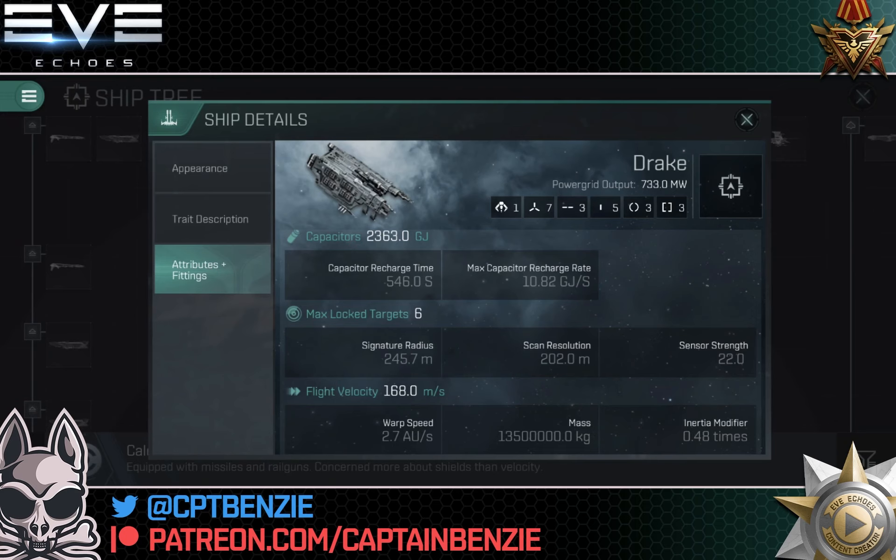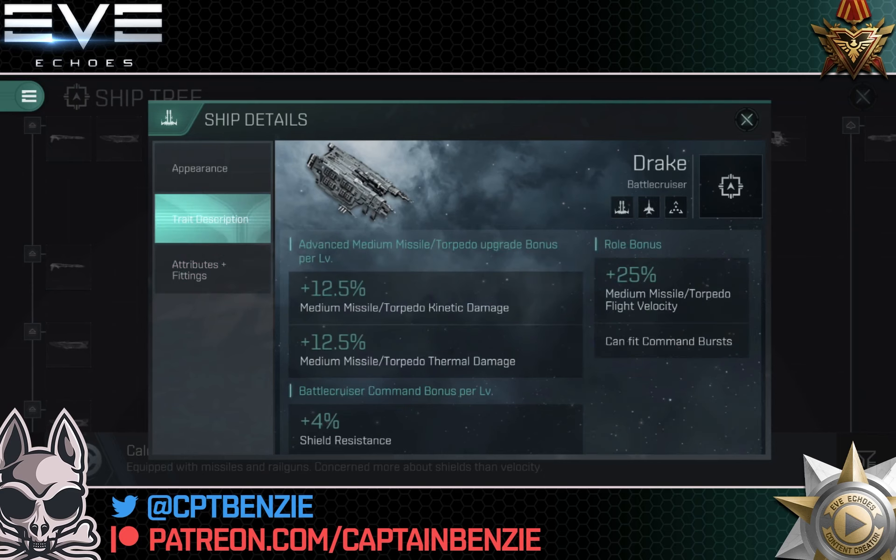The warp speed is 2.7 astronomical units, followed by a flight velocity of 168, and a mass and inertia that gives you a slow and clunky ship. The Drake is slower than some other battlecruisers — a bit more ponderous. This is one of those ships that you warp in at zero and you're not going to run around quickly if you want to brawl. If you're going to snipe with it, a micro warp drive is going to be a necessity and you'll probably still be caught due to a very high mass, poor inertia modifier, and a flight velocity of just 168.